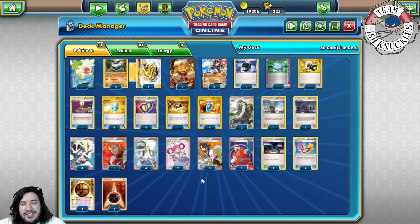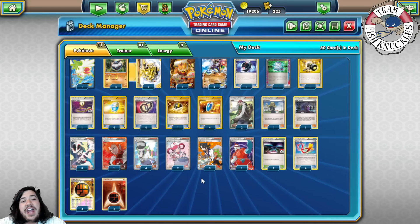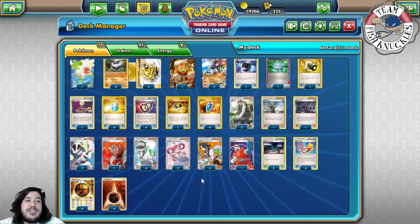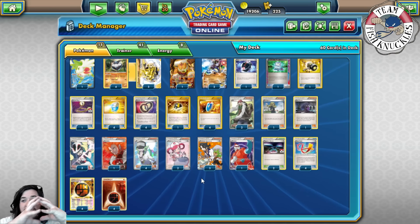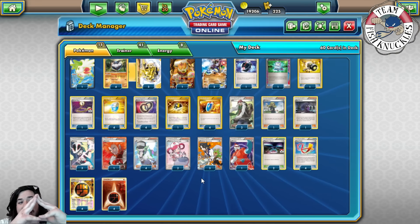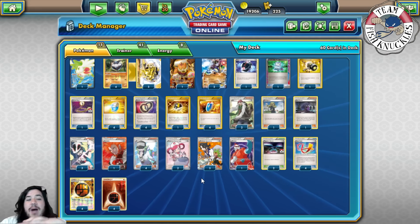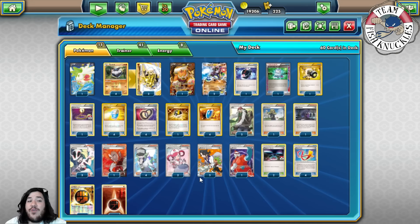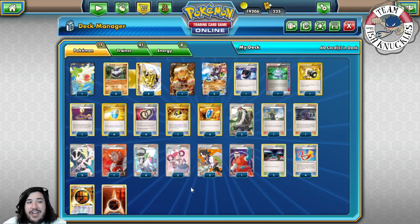Welcome back to Team Fish Knuckles YouTube channel. Today is Expanded Thursday and we're looking at the list that Sam Chen used to make top four at San Jose Regionals this past weekend. If you missed the interview, make sure you check that out — it talks a lot about the deck and why it's so good. It's 40 minutes long but a really good interview.